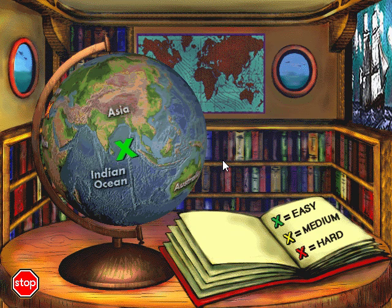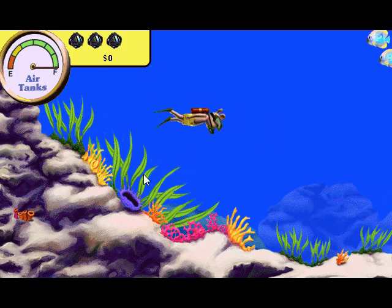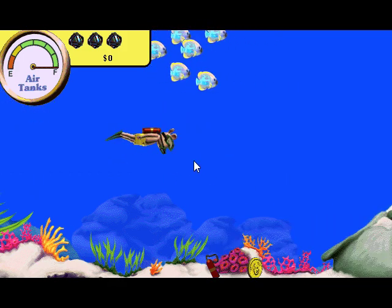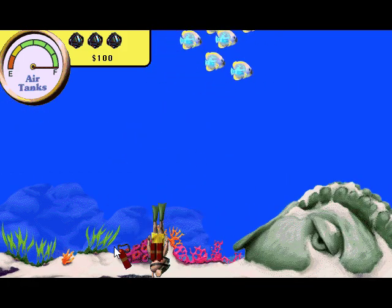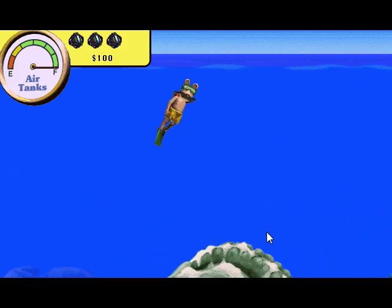If you have to stop, tap a letter on your keyboard. Move your mouse around to change directions. Then click the mouse button to make your diver go. Don't forget to use your bubble bombs — press the space bar. They'll take care of anything.